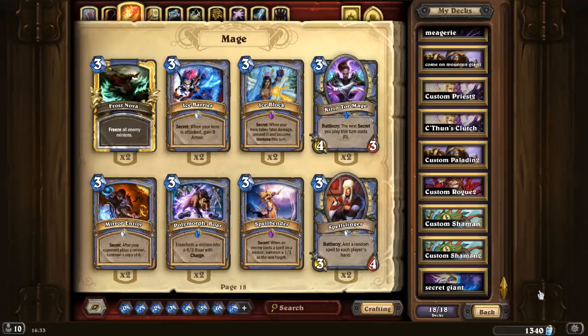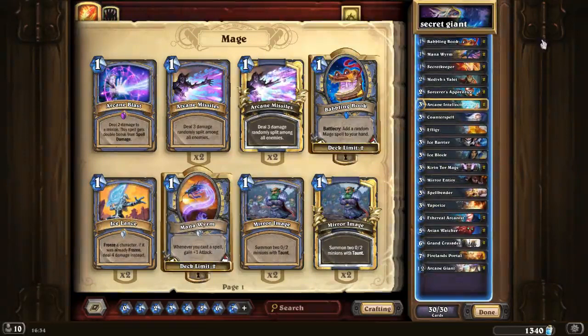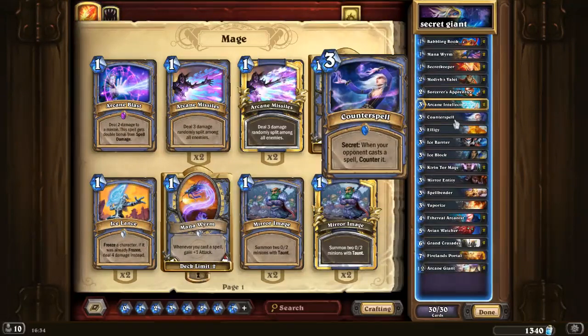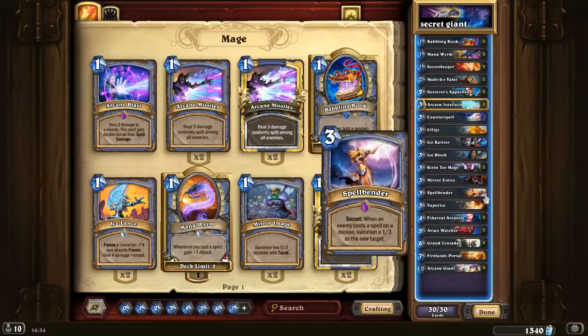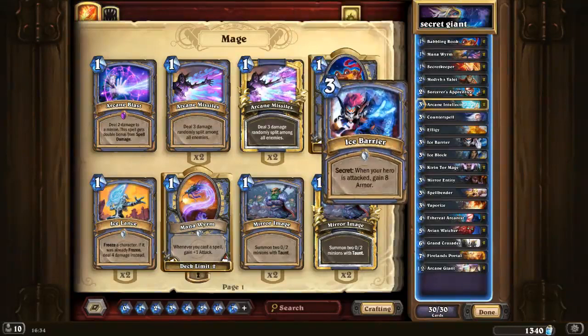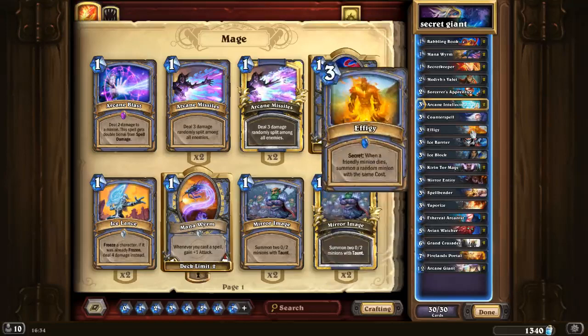Hello everyone and welcome to another Fun Tech. Today we are going to feature this new deck. Let me explain the deck before we go to the games. The deck contains one copy of every secret for Mage in standard. This is because when the enemy sees a secret like Effigy, Mirror Entity, or Vaporize, they will start playing around it. By putting only one copy, the enemy will always get surprised.